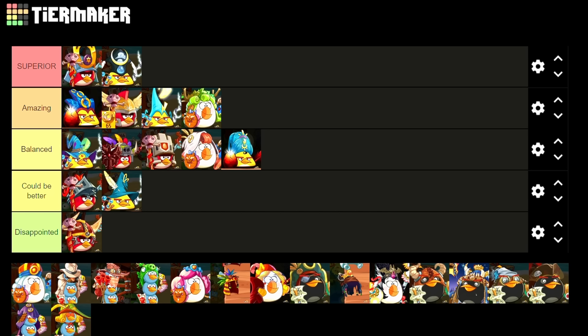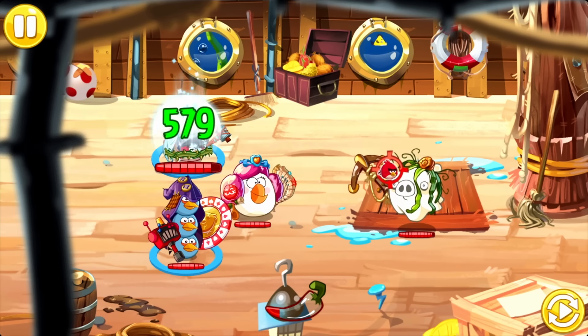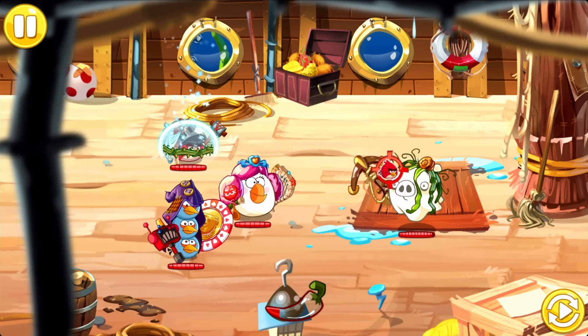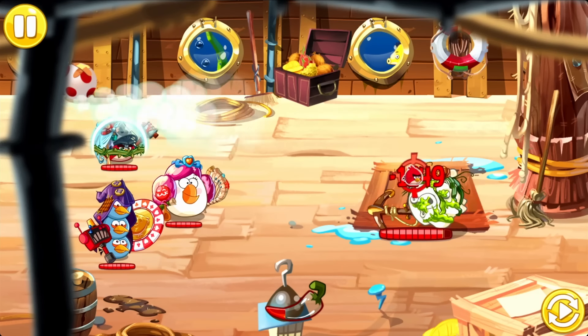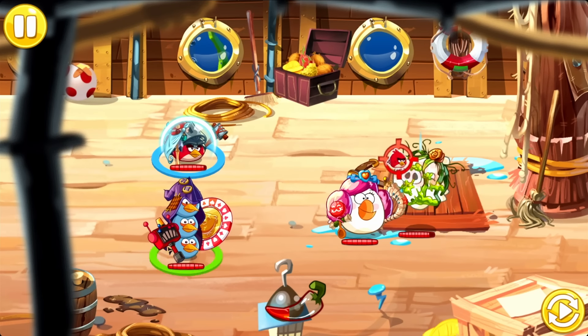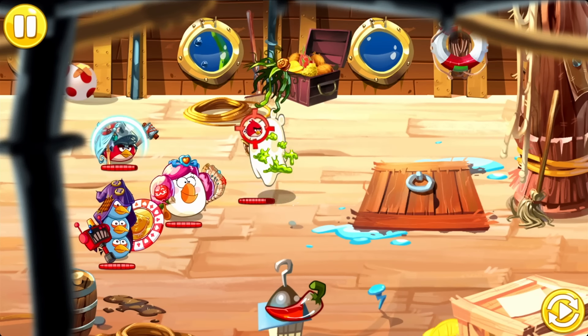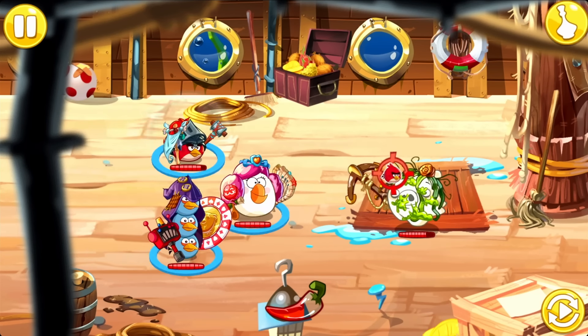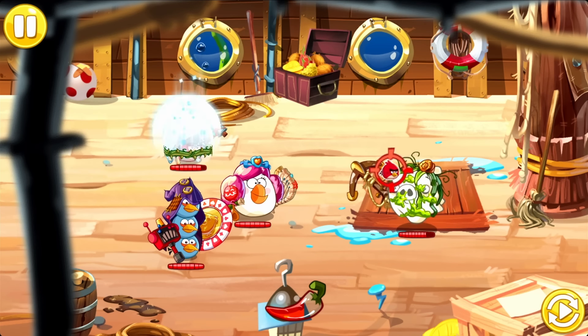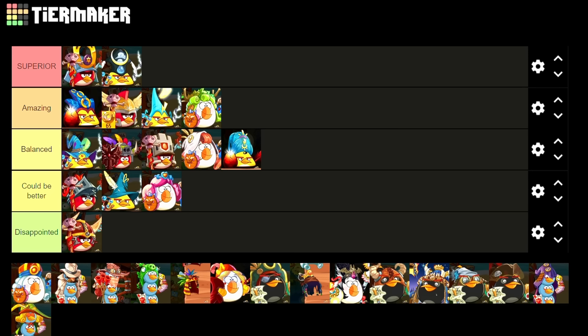Next we have the Princess — this is such a niche class. The Princess focuses on healing a singular ally, while its main attack just forces every enemy to attack the ally with the most HP. On paper it's not a horrible class. However, there just aren't many situations where this class comes into use. Throughout the game, enemies will deal damage to every bird at once, and when that happens the Princess literally can't do anything against that. Its healing is fine I suppose, but it can't even handle regular overworld levels that well. I'm gonna put it in low C.